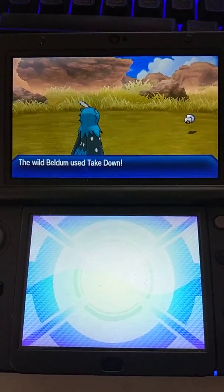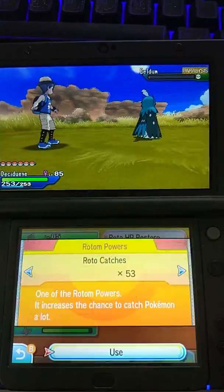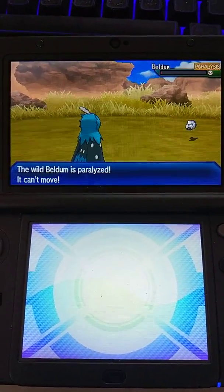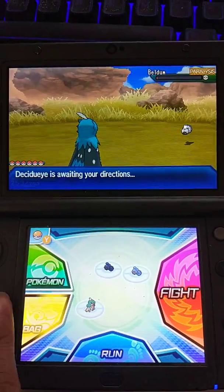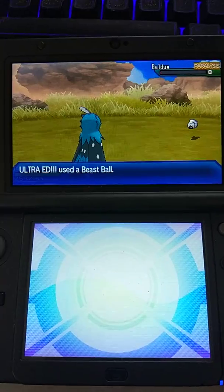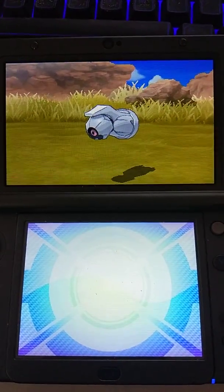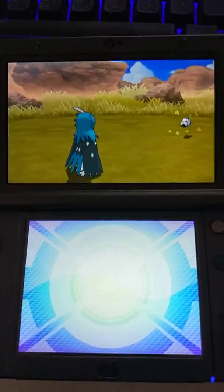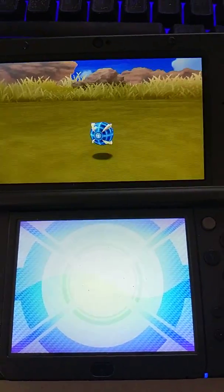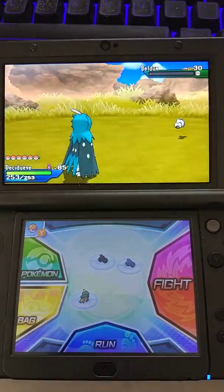I'm just going to chuck 50 Beast Balls, and if I run out, then I'll chuck a bunch of Luxury Balls. Roto Catch. Last time it fainted because it ran out of Takedowns. I forgot that Beldum has a low catch rate — that's like six. Now I'm just going to press A and this shiny Beldum's as good as mine.